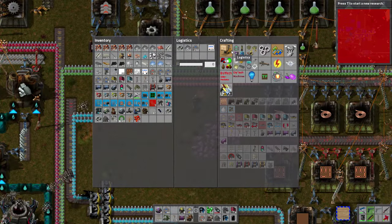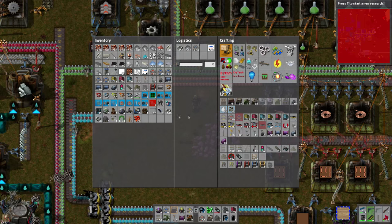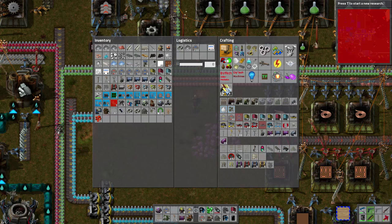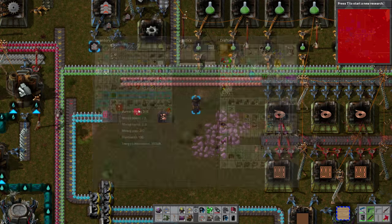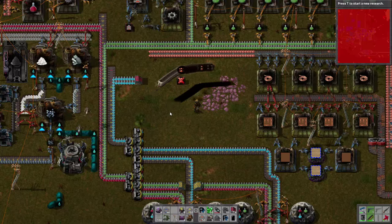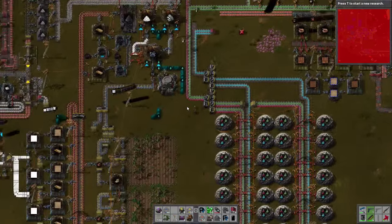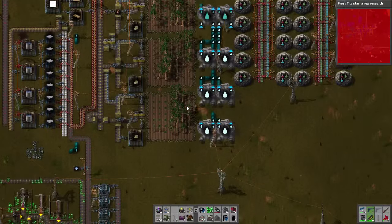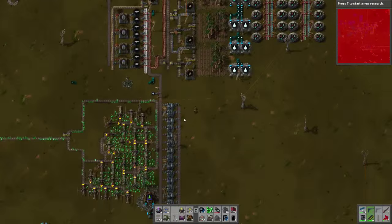We've got a butt ton of copper and I don't like it. So we're going to do the really cheesy thing of making an iron chest, sticking the iron chest down, sticking all the copper in, and then deleting the chest. Because I'm an absolute scumbag like that - but hashtag no regrets, literally not one.